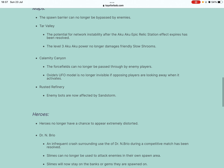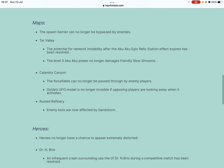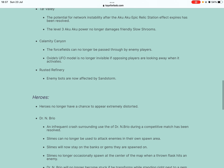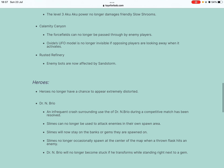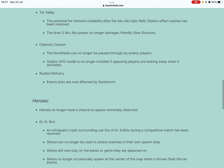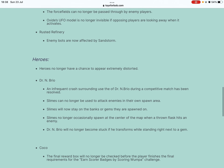Tar Valley: the potential for network instability after the Aku Aku epic relaxation effect expires has been resolved. The level three Aku Aku power no longer damages friendly slow shrooms. Calamity Canyon: the force fields can no longer be passed through by enemy players. Oxide's UFO model is no longer invisible if opposing players are looking away when it activates.